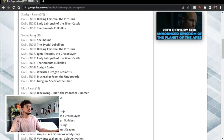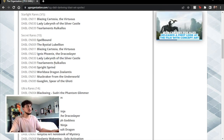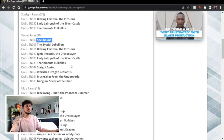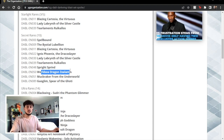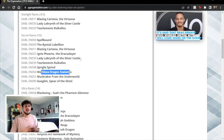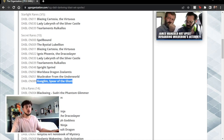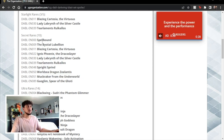For the secret rares you have Spellbound, Bistia Lubelion, and Ignis Phoenix — really good ones. Rulakalos, which is Lulucaros in the OCG and the new TCG name, and Sprite Sprint. That's five meta-defining, meta-changing, or meta-relevant secret rares — 50% of the secret rares are going to be really, really good. Then you have Lady Labyrinth, which is great for anyone playing Labyrinth, and World Sea Dragon, which is a really powerful card that's going to see a lot of niche application.